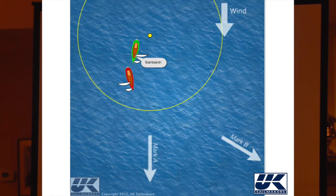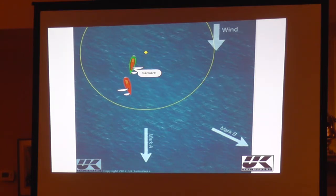Now let's look at this. Red jibed right in front of green, still in the zone. Is red entitled to mark-room to jibe? No. What are we looking at right here? Port-Starboard. Right — because they're sailing down here to mark A. Now, how about if they were sailing over here to mark B? Then not, because that would be the full room.